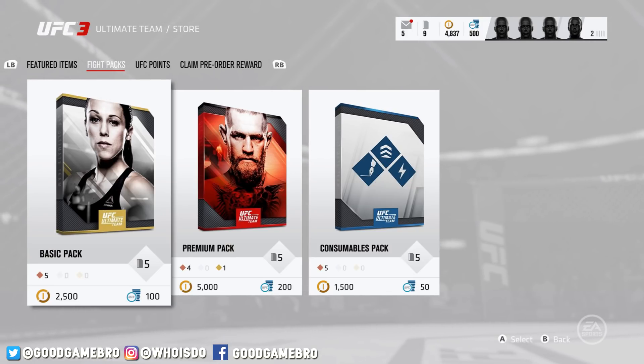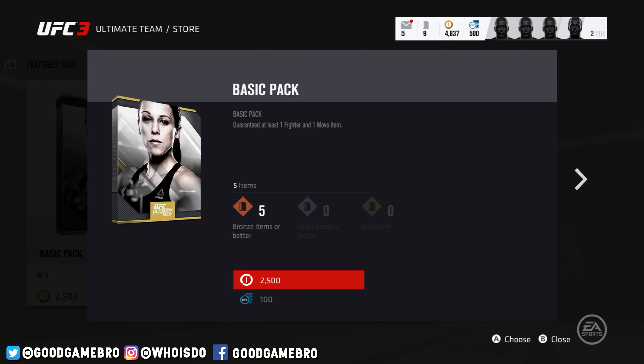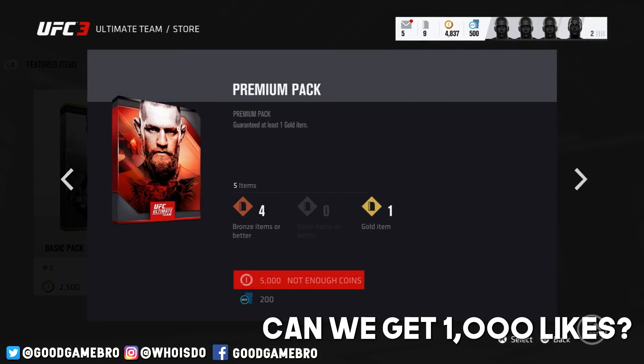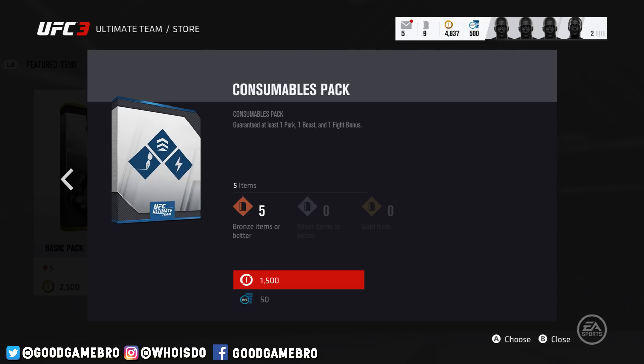As for the fight packs, you have a basic pack, a premium pack, and a consumables pack. For the basic pack, you're guaranteed at least one fighter and one move item — basically five bronze or better items. If you go to the premium pack, you're guaranteed at least one gold item: four bronze items and at least one gold, maybe a couple silvers. The consumables pack will guarantee you at least one perk, one boost, and one fight bonus — again, five bronze items or better.